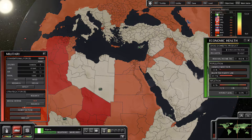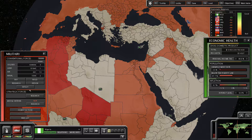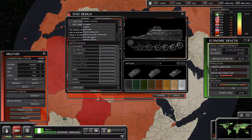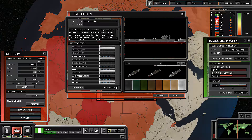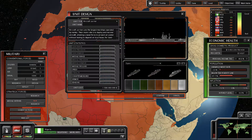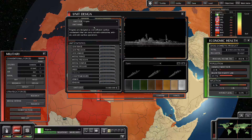Diving into the episode, the first thing I want to go ahead and do is create a new naval unit. So we're going to go into the military tab, hit design, new design, and we're going to scroll down. Let's see — do we have any aircraft carriers? I don't think we do. No, we do not. We don't even have any frigates. Yeah, we should actually do a frigate instead.